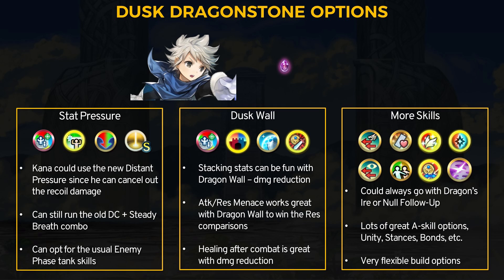In terms of builds, I think we can call upon an old dragon classic. With Steady Breath in the sacred seal slot now, Kana can take Distant Counter to use with his general stat boost. Because he heals 7 HP after every fight, he could also run Brave Mart's Distant Pressure A skill, which gets Kana an extra plus to speed as well. You can run skills like Lull Attack and Speed to become tankier and disable attack and speed field buffs.